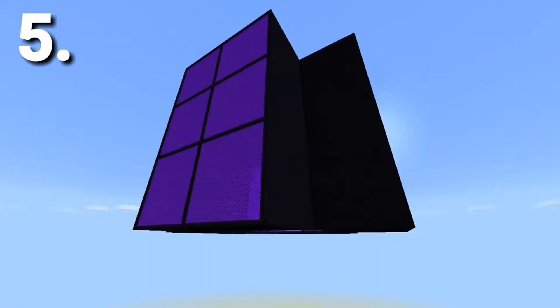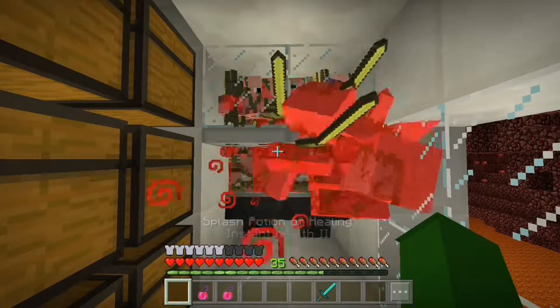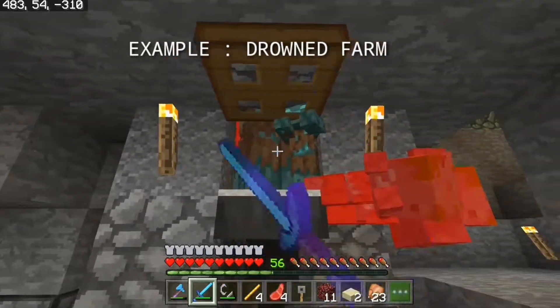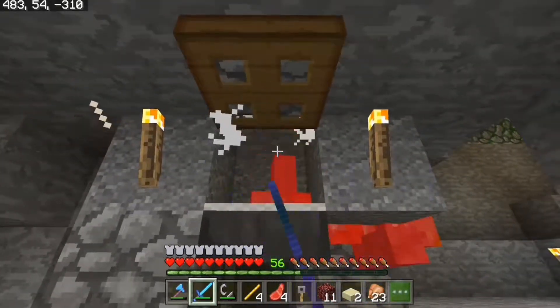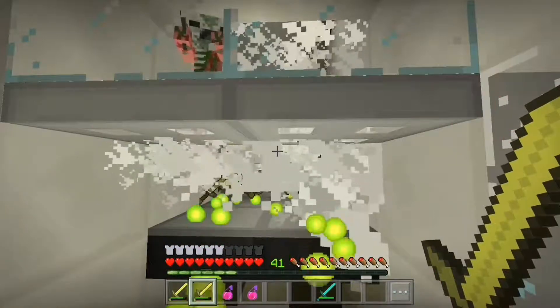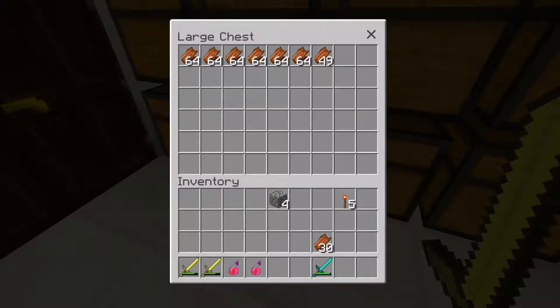The last and most efficient way of getting gold is by making a massive gold farm. Not only do these farms give you gold, but they are also a good source of XP depending on how you build them. Mostly the gold farm uses zombie pigmen for the gold, but other mobs like drowned and zombies can also give you gold. However, a zombie pigmen farm gives you a huge amount of gold and experience in very little time.